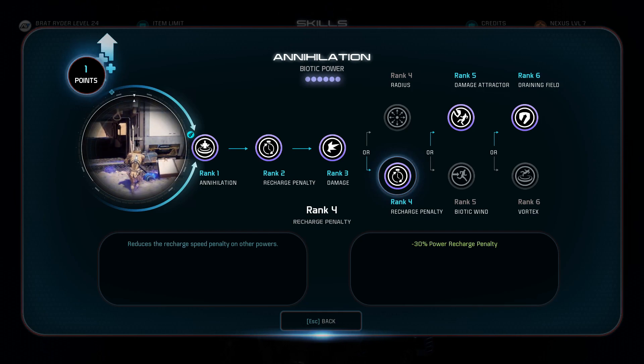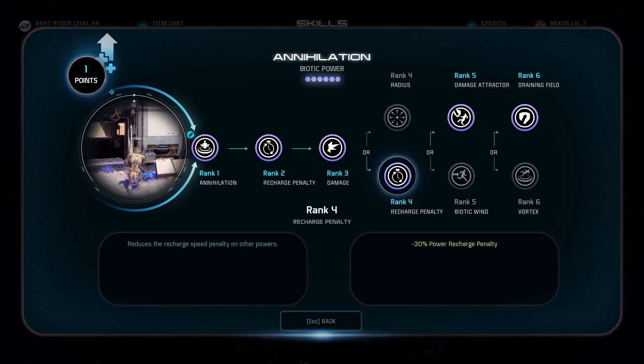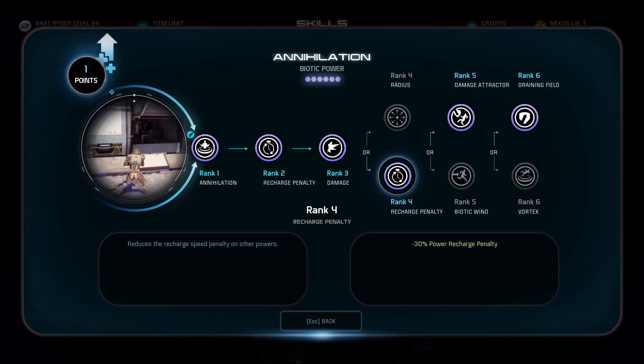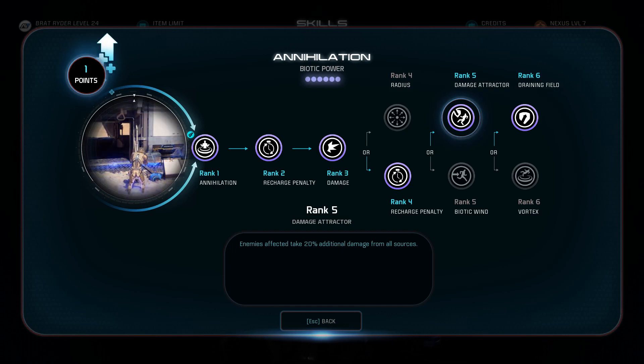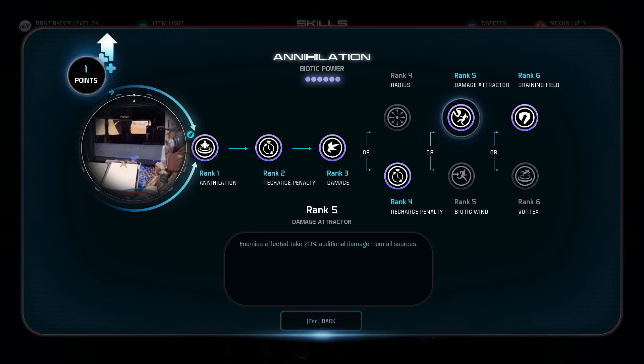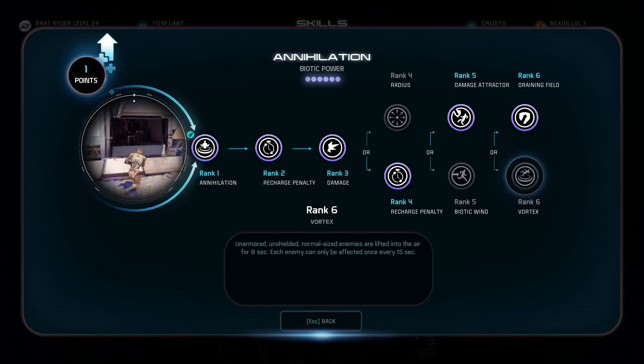The next ability is annihilation. The reason I'm picking this one is because it primes targets for detonations but also applies some cool debuffs. In rank 4, I went with the recharge penalty reduction — normally annihilation gives a little recharge penalty when activated, so I wanted to reduce that as much as possible. I also picked the damage attractor, which debuffs all enemies by 20% so you do more damage to them — it's really noticeable, trust me. In rank 6, I picked the draining field, which gives me more shields back every time I kill an enemy affected by annihilation. Since I can extend annihilation to have such a huge range, it's going to be tremendously helpful.